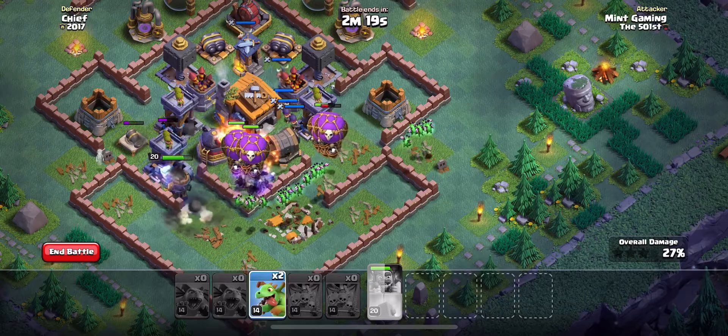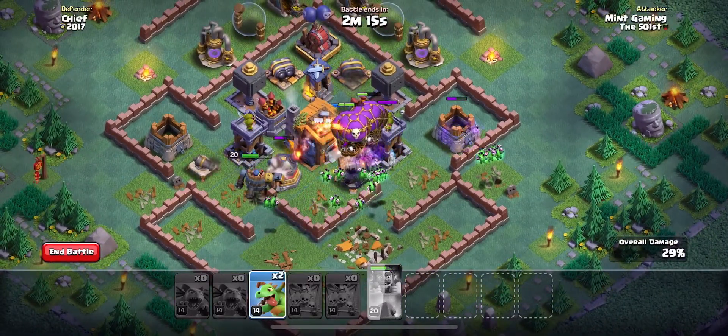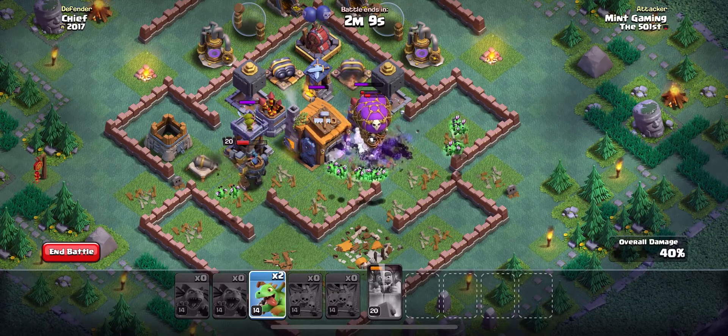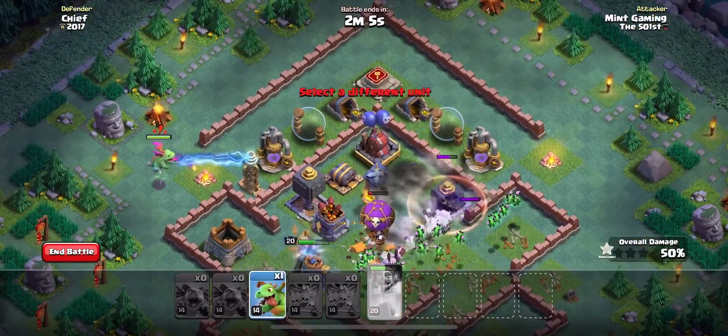From here, you pretty much just let the attack play out. Make sure you're always activating that battle machine's ability when you can. This attack may take a couple of attempts to get down perfectly — it did take me a couple tries — however, it does work quite a lot.